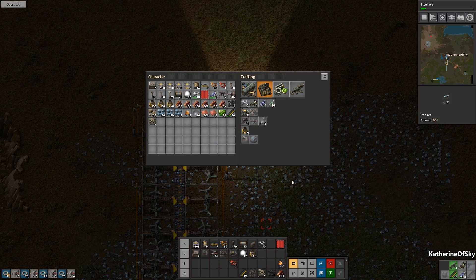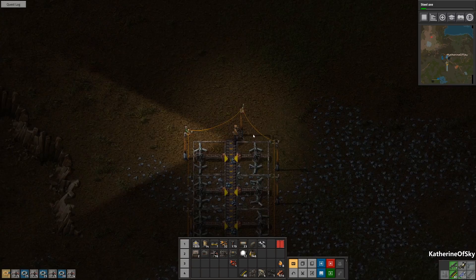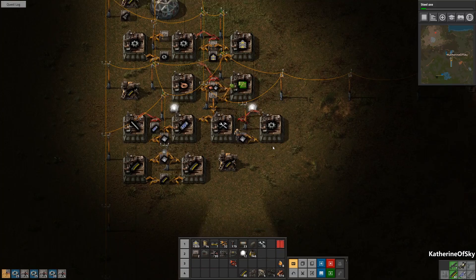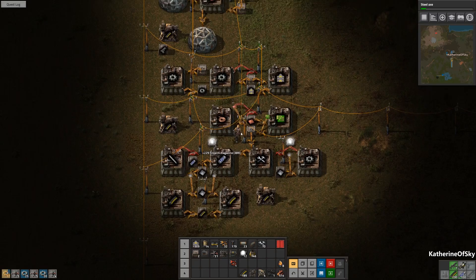I don't have any gun turrets — oh dear. We need to make some more gun turrets. Looks like we need gears and plates, and apparently we're short on those. So let's reap the benefits of our still-existing mining situation there. There we go — now I'm singing. Hello, it is fine. 94 gears.